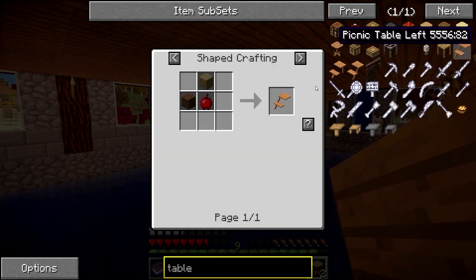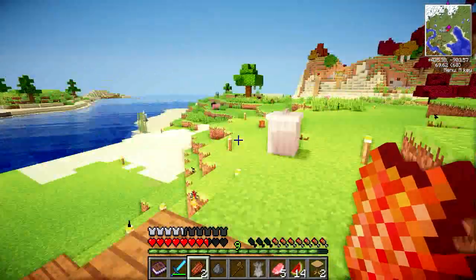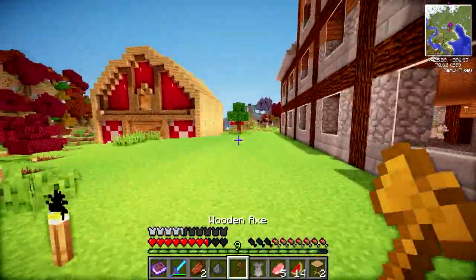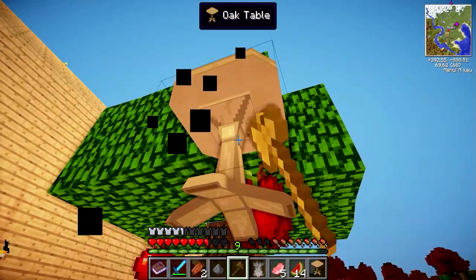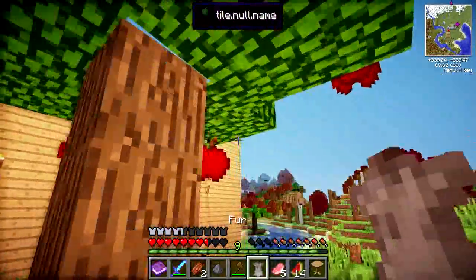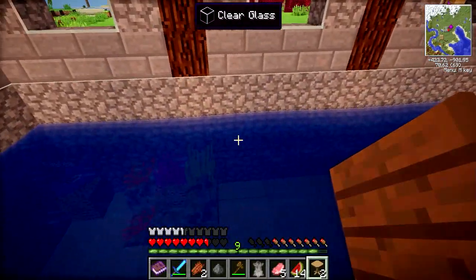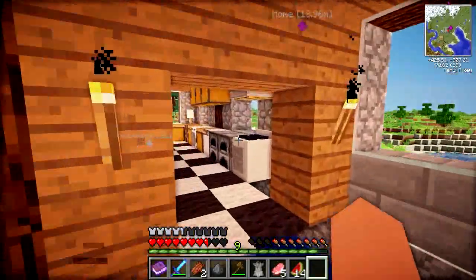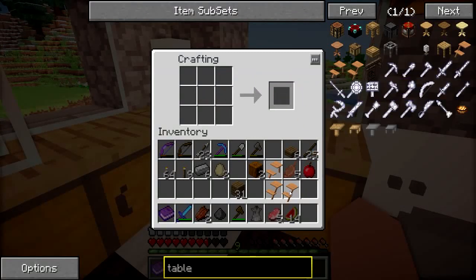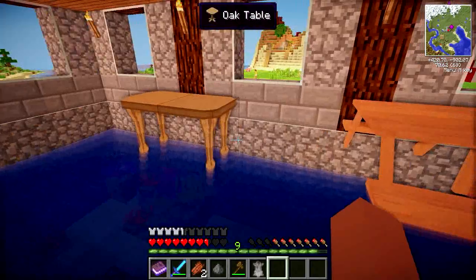I really don't know which is better — should we make both and then decide? I think that's probably the best idea and I'll let you guys vote on which you prefer. Let's go get some apples and begin making the picnic table. I accidentally broke the apple tree! Now that I've made the table, let's put it down and see what it looks like — so this is the first choice, just a nice normal table. Now let's go make the picnic table to compare.